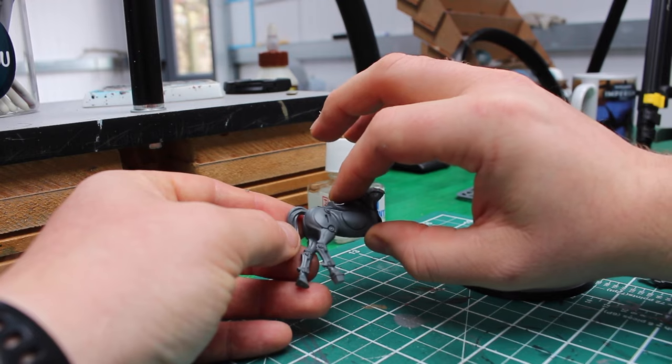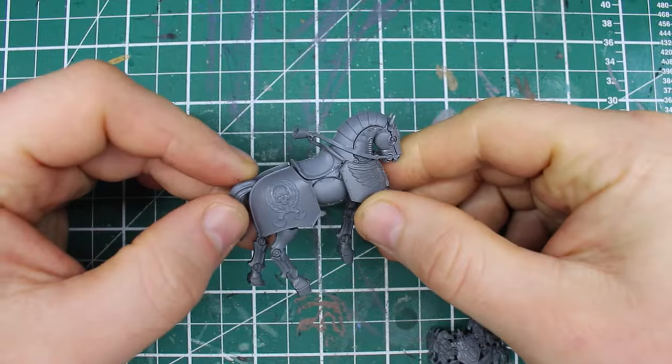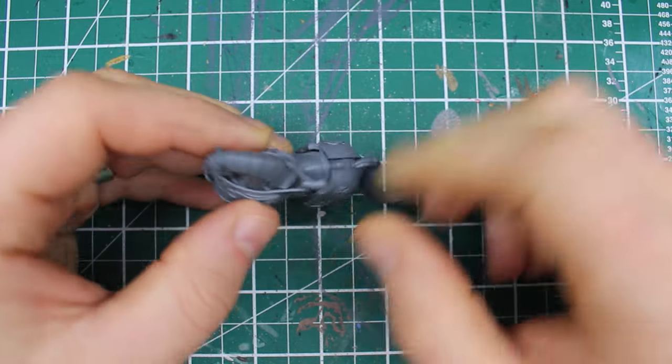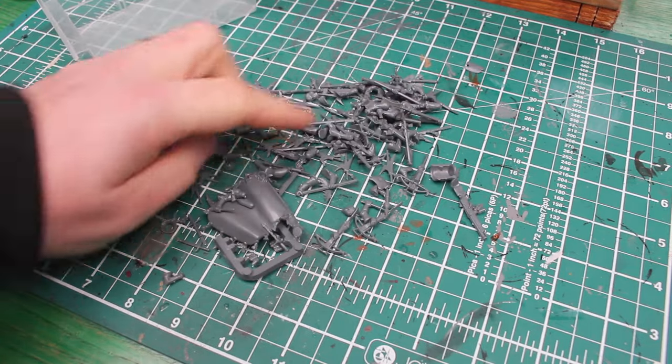I thought it was going to be one of those models where the legs are going to be a part of the horse, but it was two separate pieces, which is going to make things a lot easier. I'm going to sort out the big chest piece on the horse first, because it's something that's going to be tricky to change out.